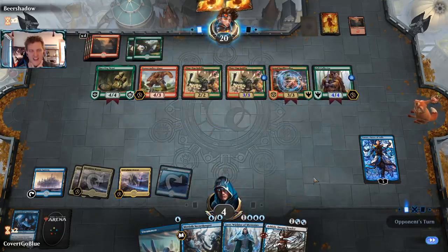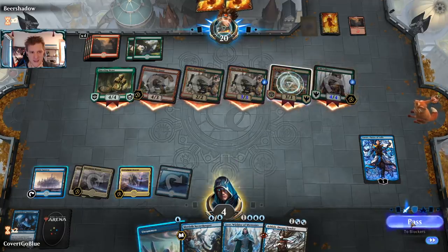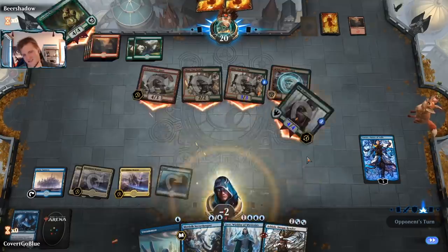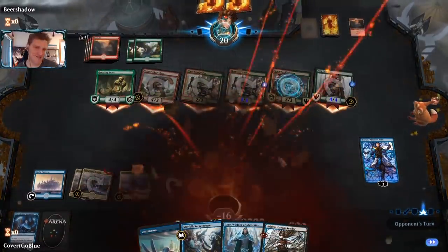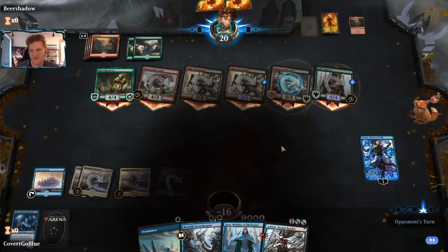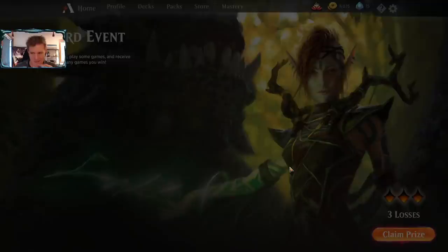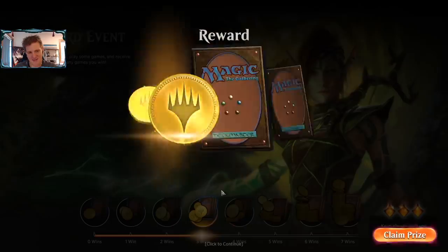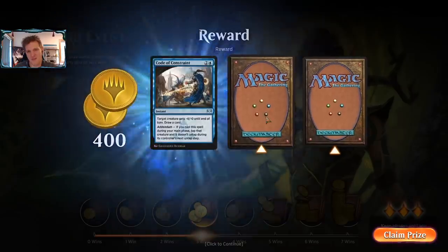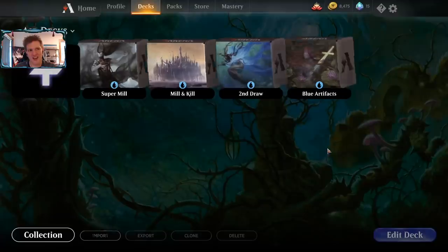Let's see if the opponent gets cocky and attacks with just one creature. Yeah, that's probably a good choice. It stings — good effort, team. But mill is, well — mill ain't good.